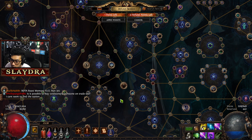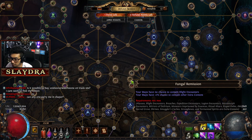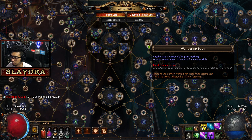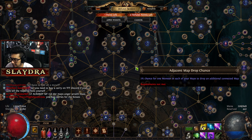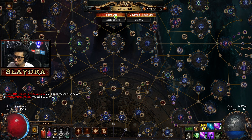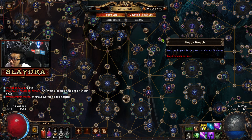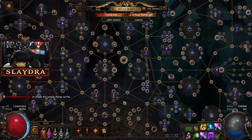Wandering Path is really good for beginners. What it does is: Wandering Path makes notable Atlas passives grant nothing. So the bigger notable nodes — if you type in 'notable' you can see all the ones flashing — those all do nothing. However, in return, you have 100% increased effect of small Atlas passives. All these small nodes like adjacent map drop chance are doubled, so in total we'll always have 100% chance for our map to drop. It's pretty massive for completing your Atlas.